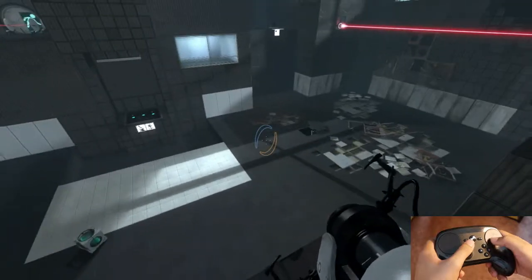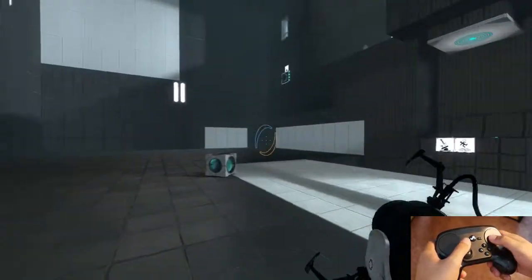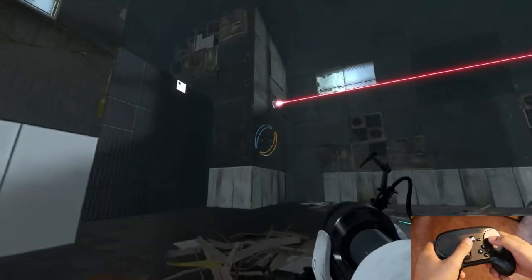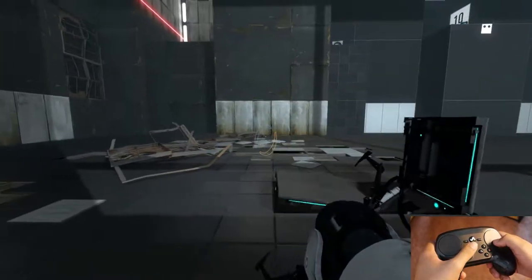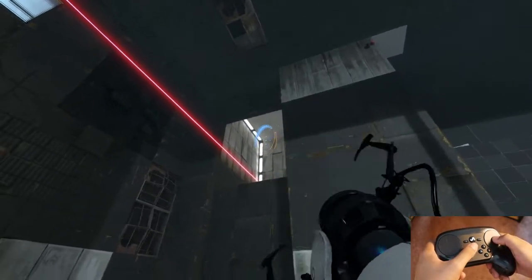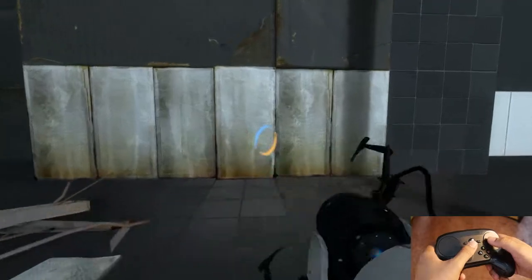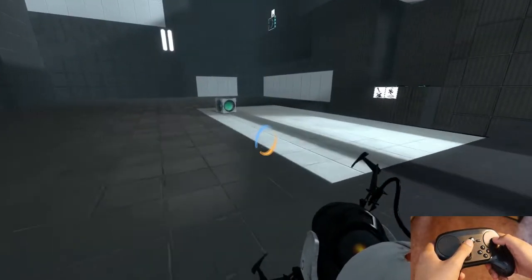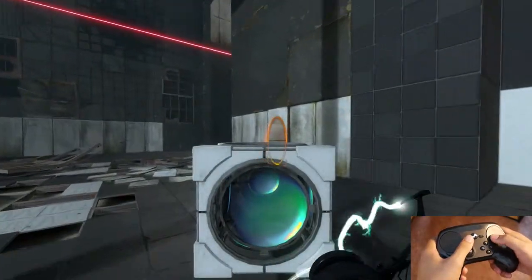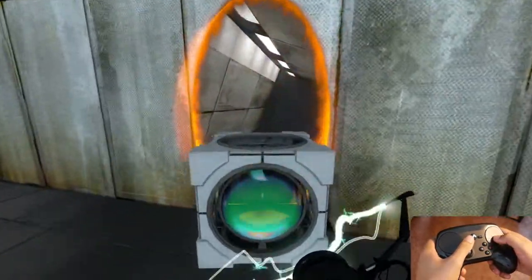So one of the early portions in Portal 2 tests you using momentum to get over huge gaps. You have to use the faith plate in this area which launches you into the air, and you have to open up new portals while traversing through them. It's kind of like you have to drop down, gain momentum by falling, and then shoot another portal elsewhere so you can fling yourself forward. I'll show you guys that in a bit.